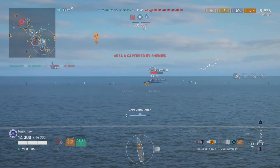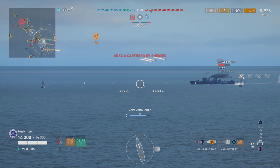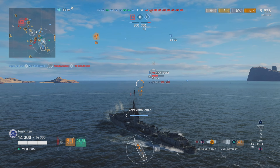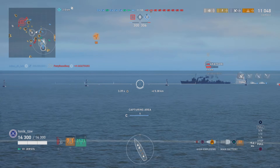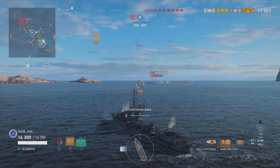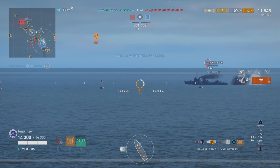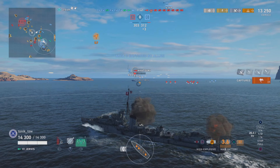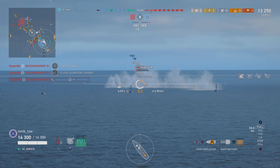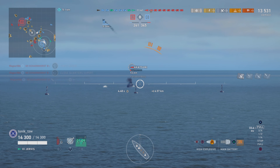The carrier gets the Akatsuki spotted again, so straight away we forget the big ships pushing toward the cap — we want this Akatsuki. With planes overhead we see the torpedoes at a very early stage, which gives us ample opportunity to get out of the way of them. We stay on our guns to get rid of this Akatsuki — we want everybody on him, get him off the map.